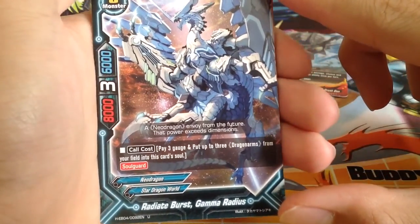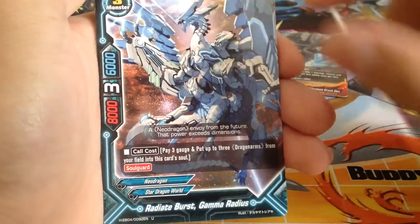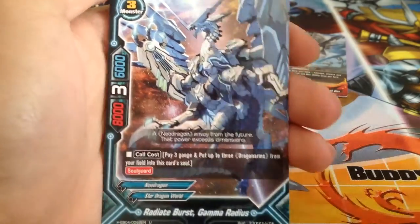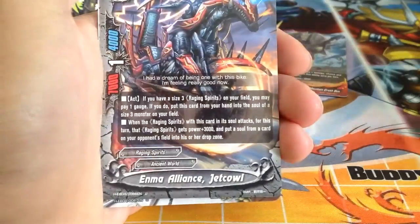Radiate Burst Gamma Radius: pay 3 gauge and put up to 3 Dragon Arms from the field into this card's soul. I like this card — 3 gauge and it starts with 3 soul. Of course you can increase its soul subsequently with size 0 Dragon Arms.